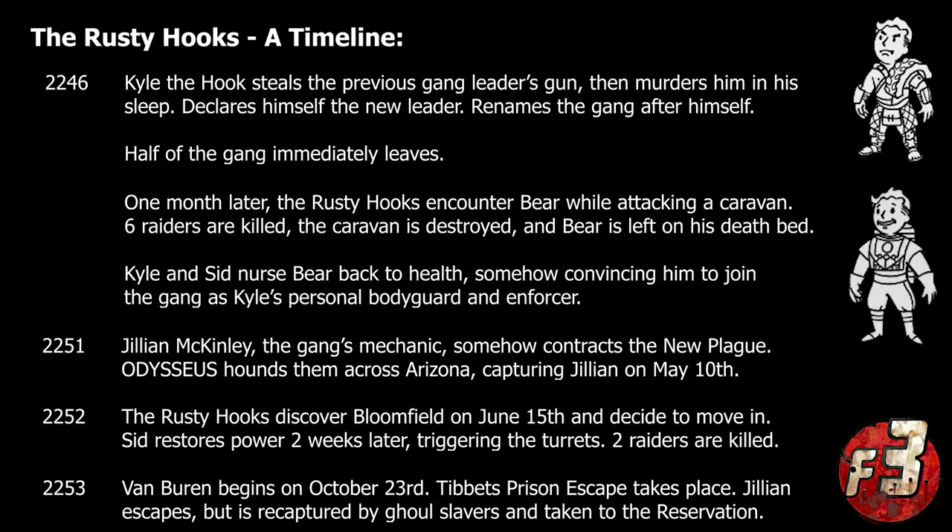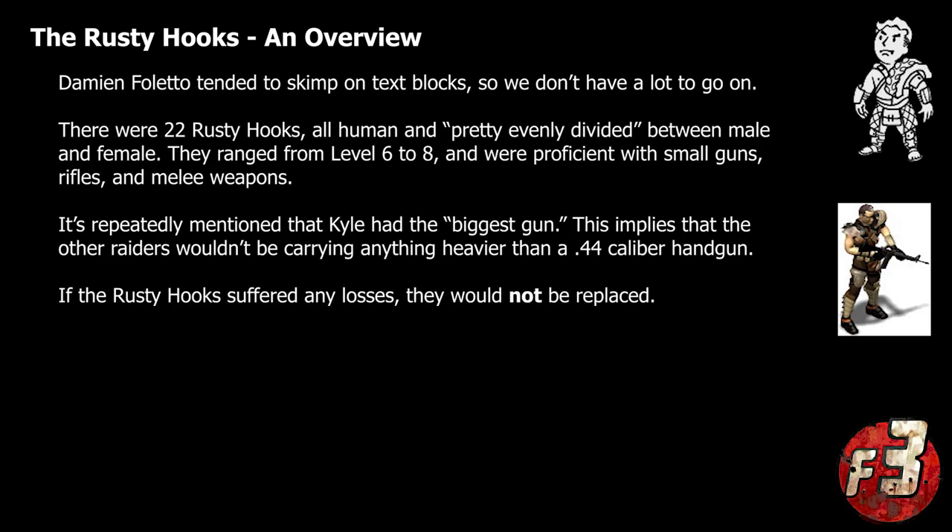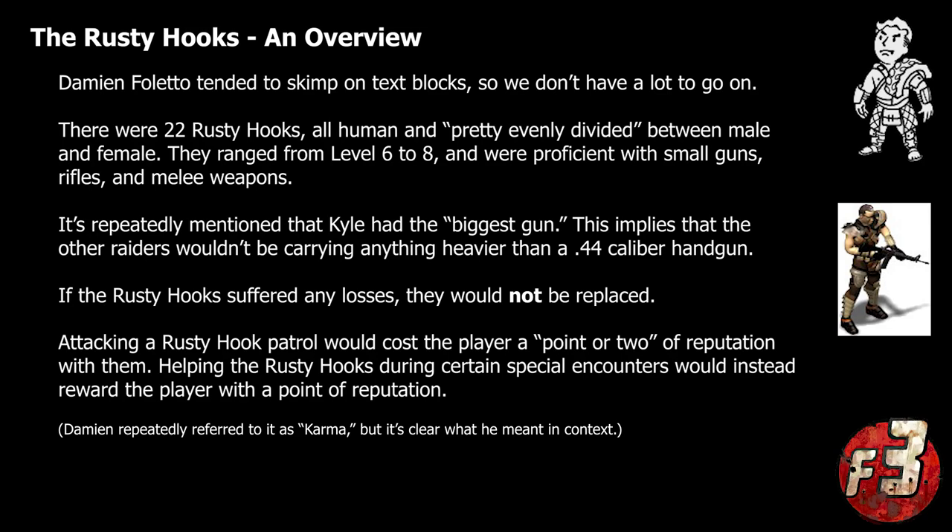This is where the player would eventually encounter them sometime in late 2253, with the gang serving as one of the lesser obstacles standing between them and the Hermes 13 space shuttle. From a gameplay standpoint, the majority of the gang consisted of 22 generic raiders evenly split between men and women, ranging between levels 6 and 8. They were armed with an assortment of basic weapons including various small guns, rifles, and melee weapons — but notably nothing more powerful than Kyle the Hook's .44 caliber handgun. Unlike some of the more generic raiders the player would encounter throughout the rest of the game, the Rusty Hooks would actually be surprisingly reasonable.